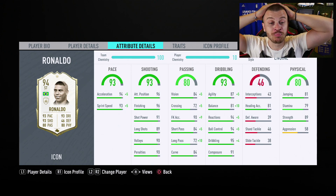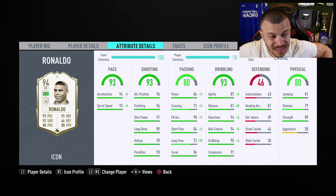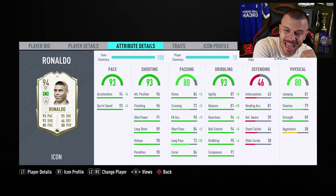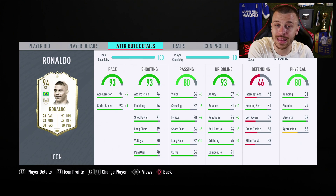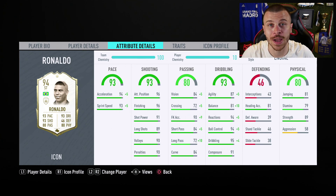I cannot wait to try him out. He's got 91 balance, 92 agility, 99 reactions, 99 ball control, 99 dribbling, and 91 composure. He's got 81 jumping, 89 strength, only 58 aggression and 79 stamina. In my opinion he's got only two problems: the first is his aggression at 58 and the second is his stamina at 79. I'm gonna find out after playing 30 FUT Champions matches using R9.